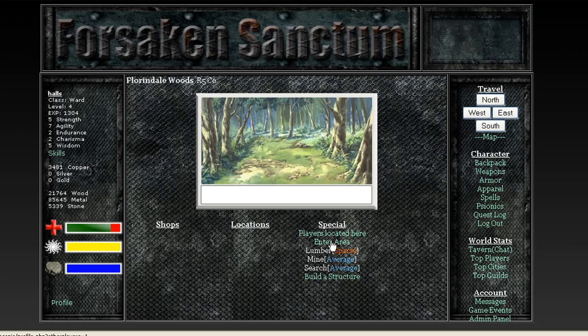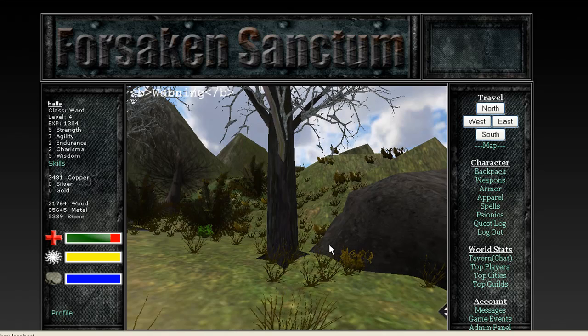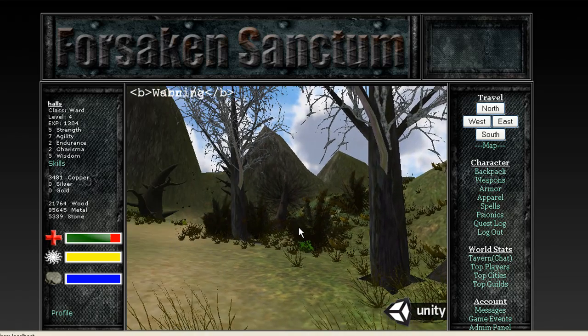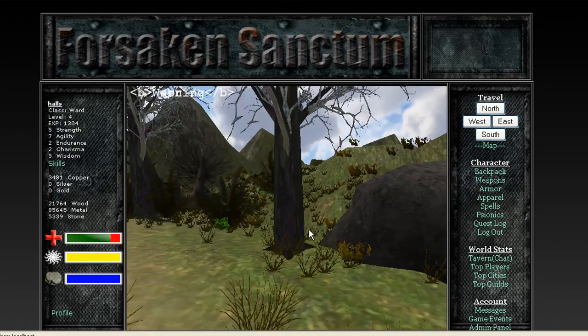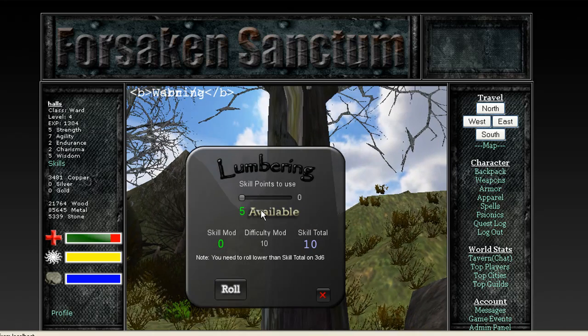You can also enter the area and actually go into a 3D version of each area. The area — what's in it, like logs or the lumber, the trees and the rocks — all depends on how much people lumber there. So if you've got a lot of people lumbering next to the city, you're going to enter in here and there's not going to be a whole lot of trees. And to show you, you can actually go up to a tree and click on it and lumber.